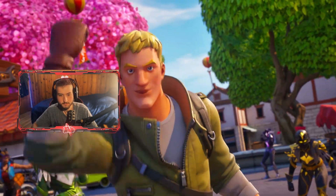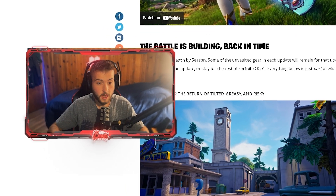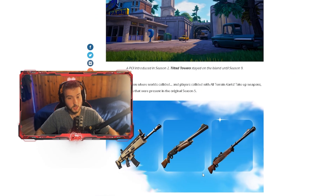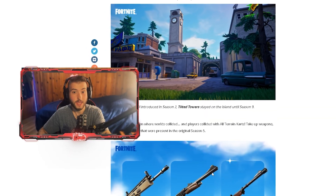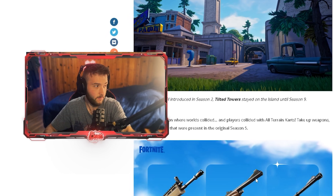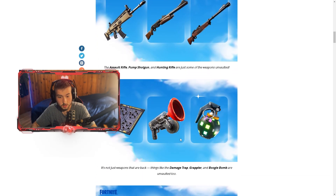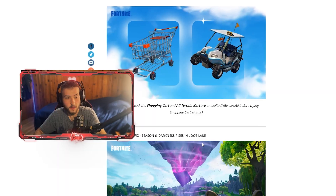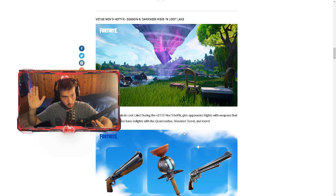So we got a few things to look at. They said some unvaulted gear in each update will remain for more than one update, which is kind of crazy. We also got Tilted Towers in the actual update, which everyone loves — myself included. We got all the OG guns back including the pump. I wish they'd do double pump. Also the hunting rifle, the trap, the grappler, the boogie bomb, the shopping cart, and ATK. Not a big fan of ATK but I do like the shopping cart.